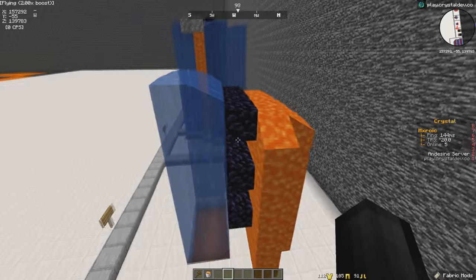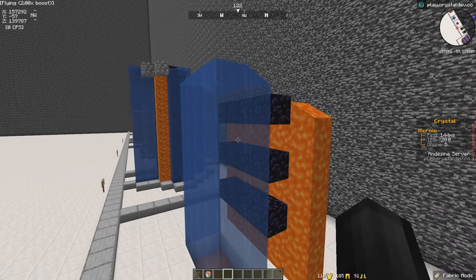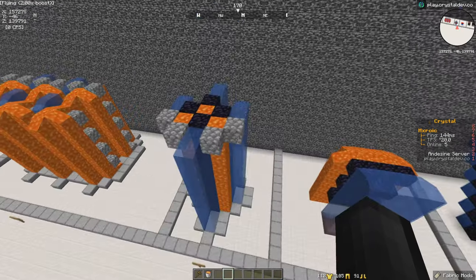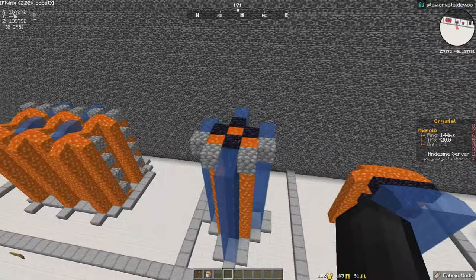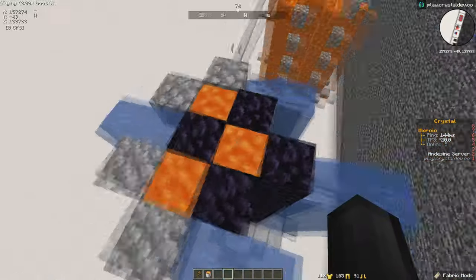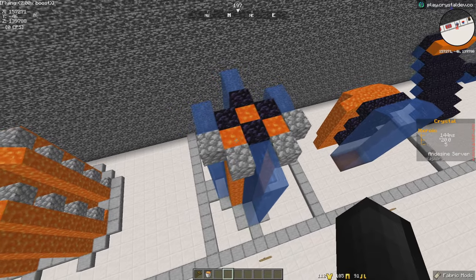Moving on, we have horizontal filters. These are not seen too often — the water is flowing into the obsidian and on the other side there is a lava source. These are kind of outdated and not many people use them anymore, but they could throw some people off. Moving on, we have the old set of one-by-ones — the water is flowing into a certain block and when it connects with the lava it will regen. This is also pretty outdated and we have a better version coming up.